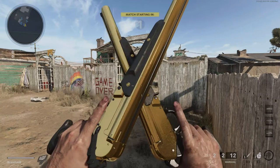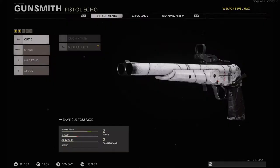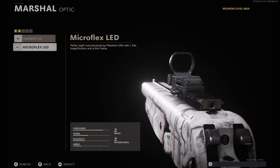What's up guys? Thanks for checking out the channel. Welcome to Redbeard Gaming. In today's video I'll be going over some easy tips and tricks to complete all the camo challenges so you can unlock gold for the Marshall Pistol.